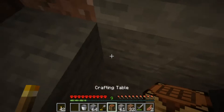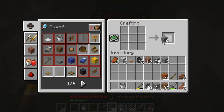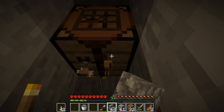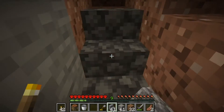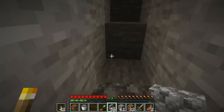It is time to return to the surface, so we're just going to make a whole bunch of stairs. 40 should take us most of the way — better safe than sorry. I'd rather just throw the extras in lava and have made too many; it's just cobblestone.